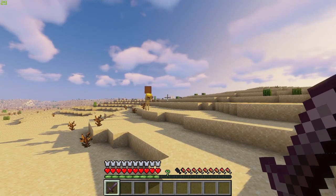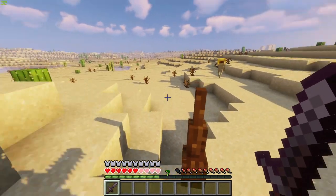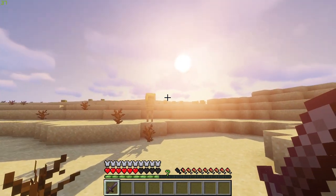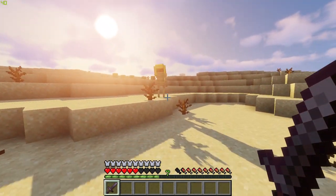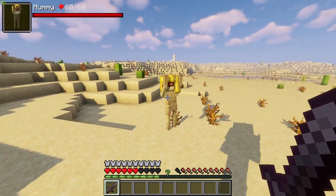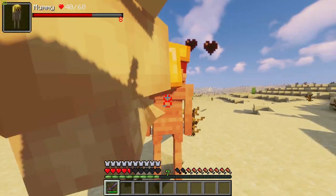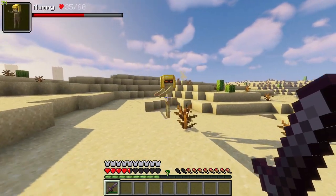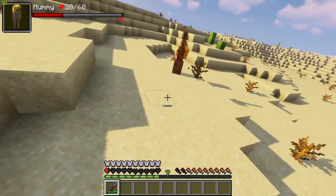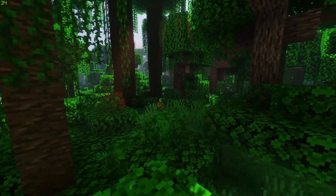When roaming the deserts you now have a chance to bump into the Mummy. These strong mobs will launch bricks at you and cause spikes to come out of the ground. They are dangerous ranged-attack-based mobs — not quite as powerful as the Manhunter, but still very strong and ruthless with some amazing attacks.